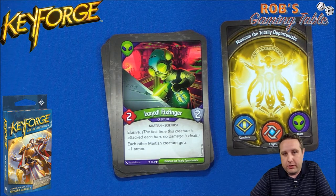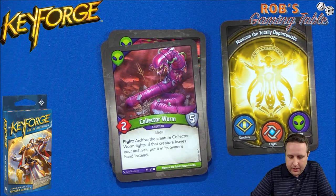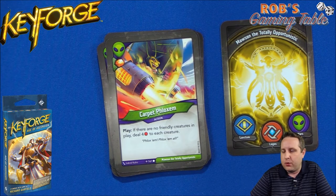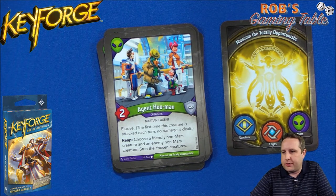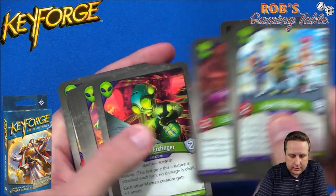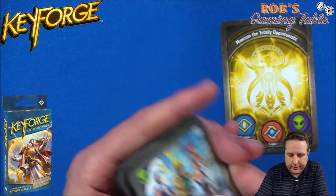Collector Worm is a beast, not a Martian — when he fights he archives the creature fought, and if that creature leaves your archives it goes to its owner's hand instead. Then Carpet Phloxam: gain an amber, play — if there are no friendly creatures in play, deal four damage to each creature. So after Total Recall bounces your guys, you play this to hit your opponent's board, then drop your Mars creatures back down. We also have Agent Who Man — elusive, choose a friendly non-Mars creature and an enemy non-Mars creature and stun both. I really like this Mars lineup. Counting Martians affected by Fixfinger's buff, we've got four Martians, which means we can get the Stimranger up to three armor.